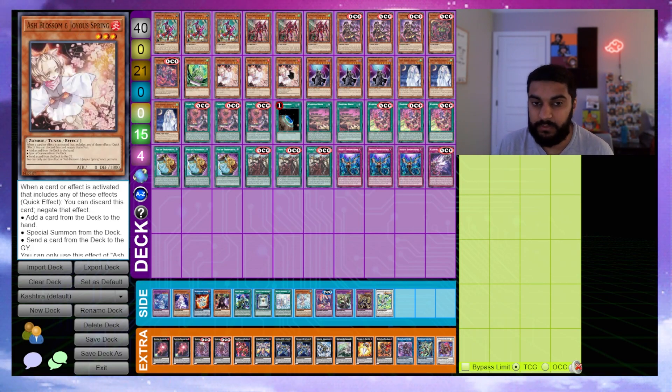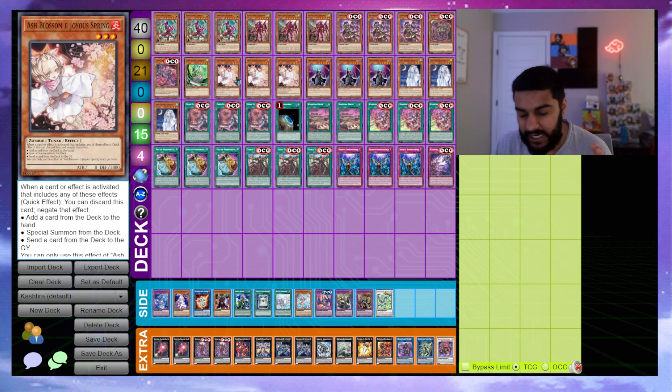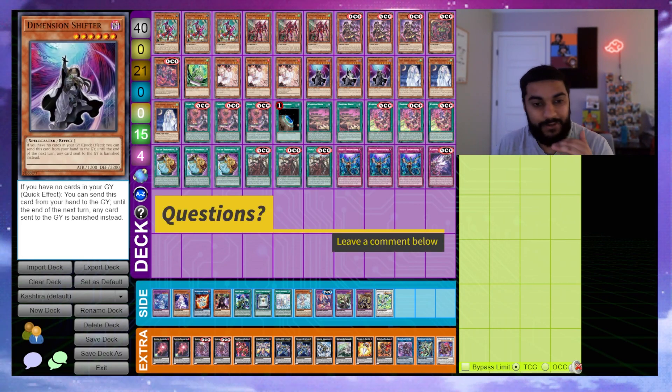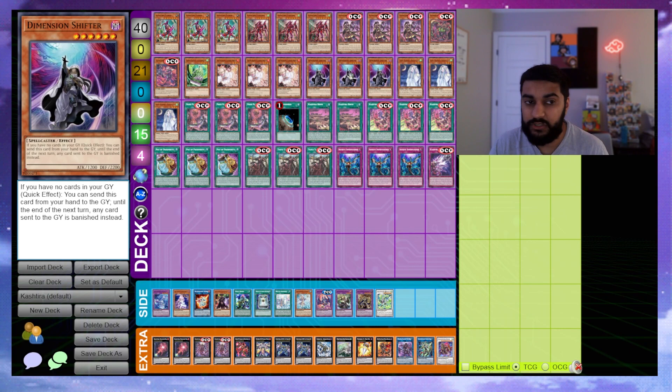Moving on to hand traps: we play triple Ash Blossom and Joyous Spring. Ash is good for several reasons — you can normal summon it to extend into a Barion combo, and a lot of people are playing Book of Eclipse which Ash directly counters. It also works under the Macro Cosmos aspect. Depending on how the format shifts you might swap some for Called by the Grave or Ghost Belle, but triple Ash is very versatile.